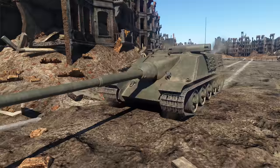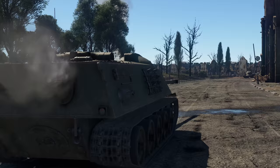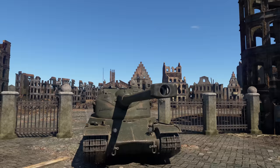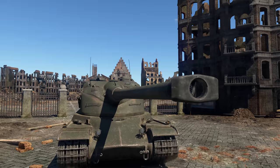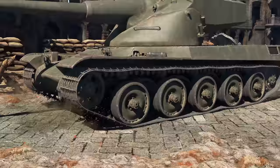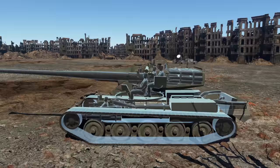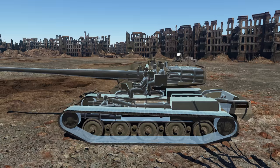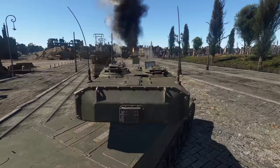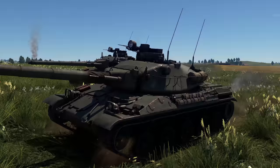Next up is the AMX 50 Foch, one of the best tank destroyers in the game. It has it all — good protection, decent mobility, and a very scary gun: basically a 120mm cannon mounted on an oscillating turret. With an autoloader, you can fire shots every six seconds, while a great suspension allows for rather smooth driving and consequently steady aim. Ammo is stored literally everywhere in the tank, so for a noticeable boost to your survivability, take no more than 20 rounds — this way, ammo will be placed only in the rear and in the autoloader.